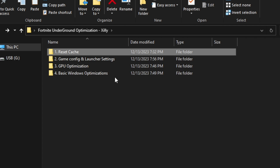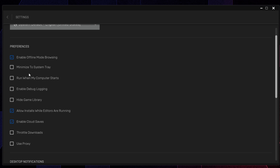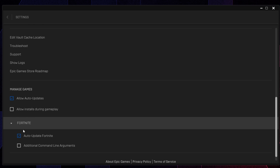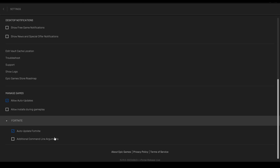Go back to Game Config and Launcher Settings, then go to Epic Games Launcher and double-click on it. Once Epic is open, go to the gear icon on the top right, click Settings. Uncheck 'Minimize to System Tray,' uncheck 'Launch when my computer starts,' and uncheck desktop notifications. Scroll down and expand Fortnite — don't add any command line arguments. These are locked by the developers and have never worked, regardless of what anyone tells you.